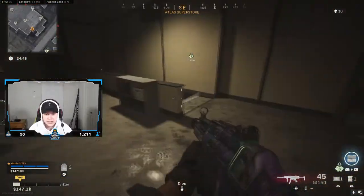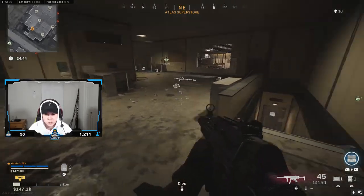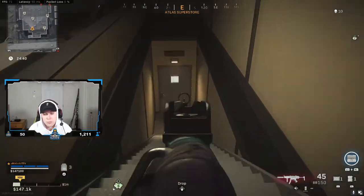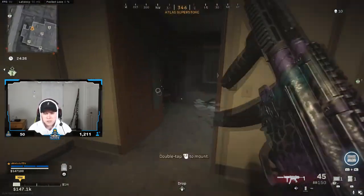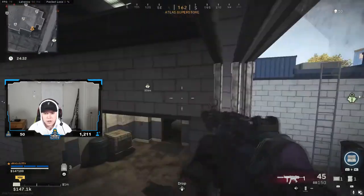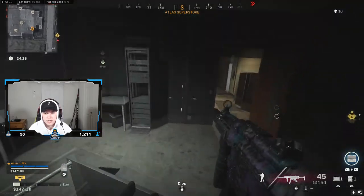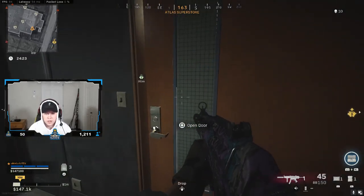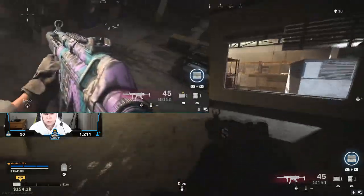The second jump spot is in this area of Superstore that a lot of people camp in early game. If you're coming through this door, people are going to expect you. But there's a different spot — you can go from this window right here, jump on this little ledge, wait a second, and then jump through this door. Since this door is usually closed, they won't expect you coming over here. A lot of people don't know this spot.